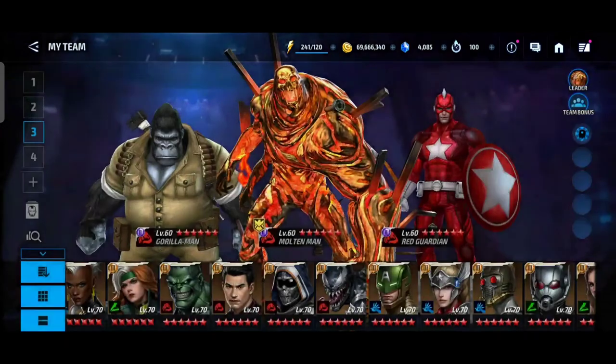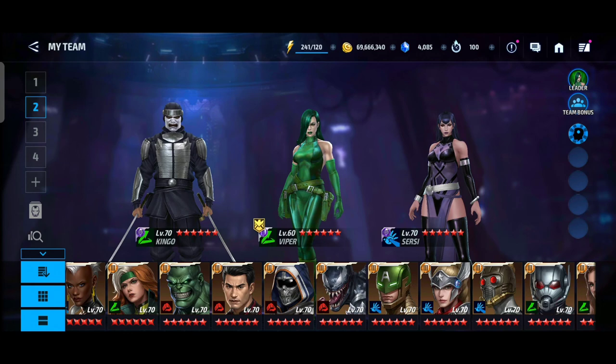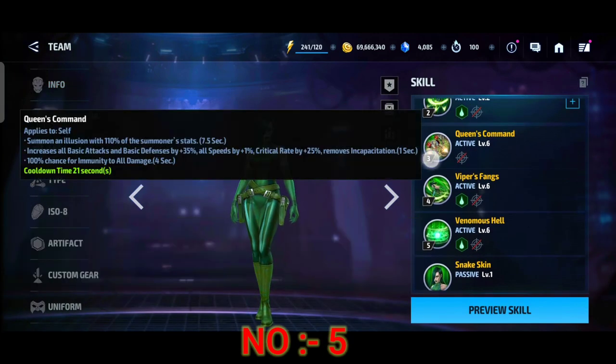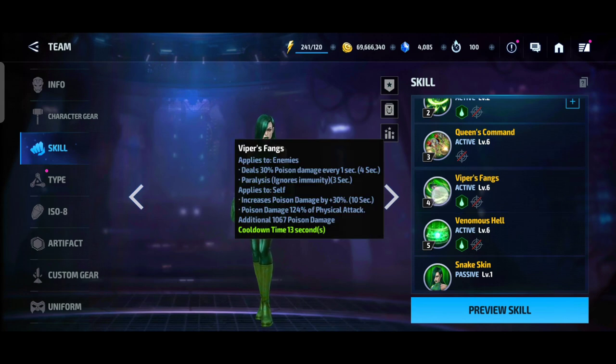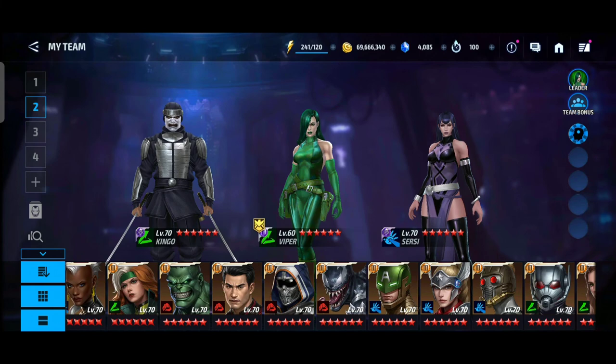At number 5 is Viper, a speed character and super villain. She's a solid pick-up — not the best HP, and survivability isn't great — so I recommend her more as a support. Viper is really good and I'd recommend building her up.